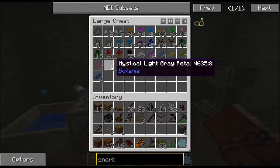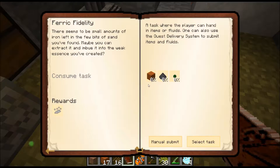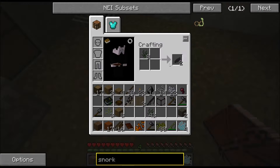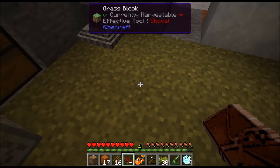Do we have any grey at all? No. How many do we need? Sixteen - so then we need eight of them. Convert them into petals and squish them up to get grey powder. Pick up that one please.